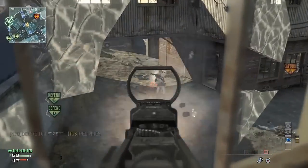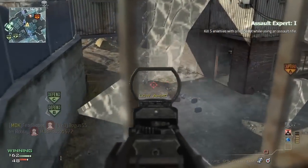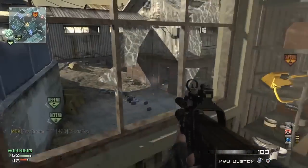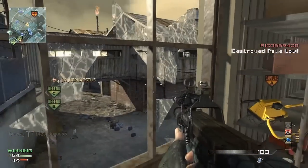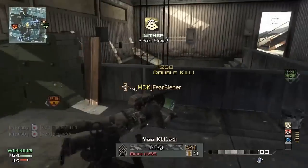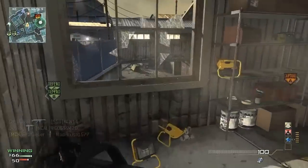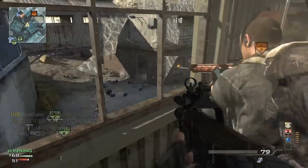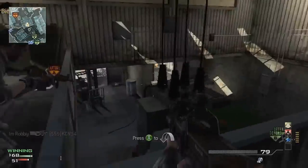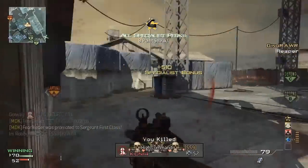Make sure you're always playing with a party when you're trying to spawn trap, because if you're playing with randoms they're going to mess it up. They don't really know what to do unless they've done spawn trapping before. Nine times out of ten they won't know, because when me and my friends go into Ground War and try to spawn trap, the randoms mess it up by going too far into the spawn and flipping it.